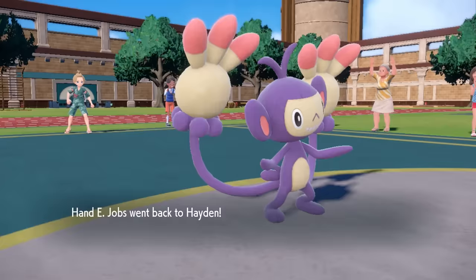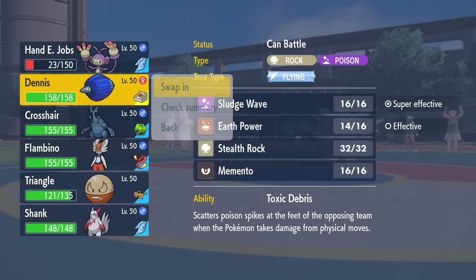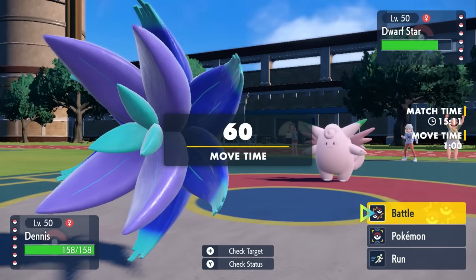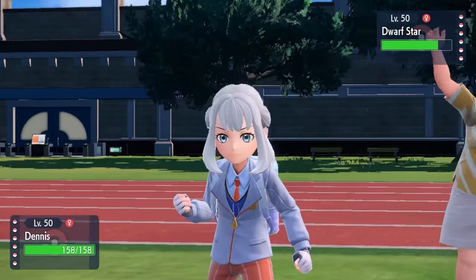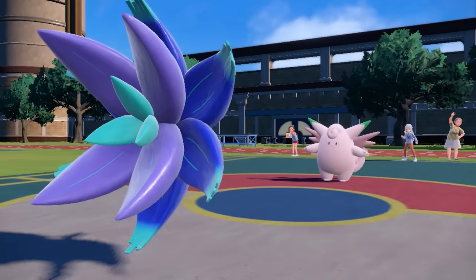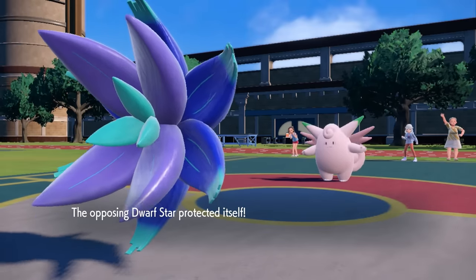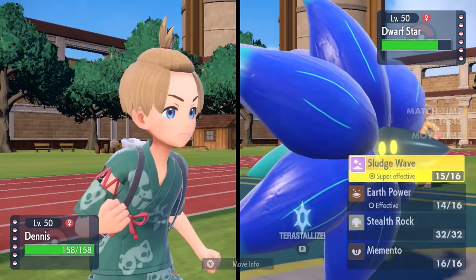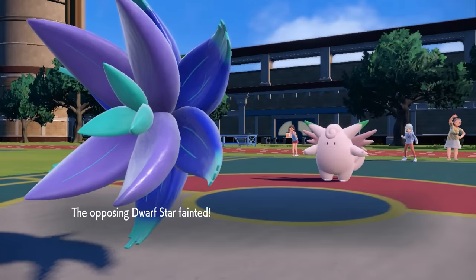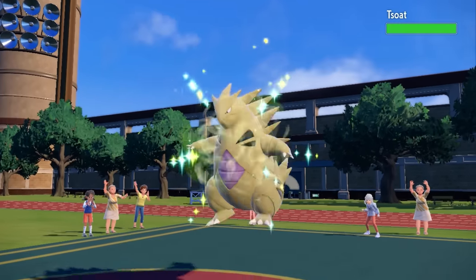They end up going for the Protect just to scout what I'm going for, and they see the Sludge Wave. Now it puts us in a bit of a stalemate, where they know I'm going to Sludge Wave, and they know I could also predict them to switch into Golden Go and go for the Earth Power. I just decide to go for the obvious play, and it pays off for me. The Sludge Wave does come through, and down goes the Clefable. Over-prediction on their end — it was kind of just a coin flip situation. We love to see it — Clefable is gone and taken care of.